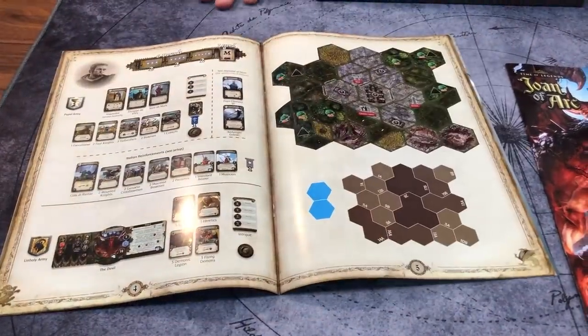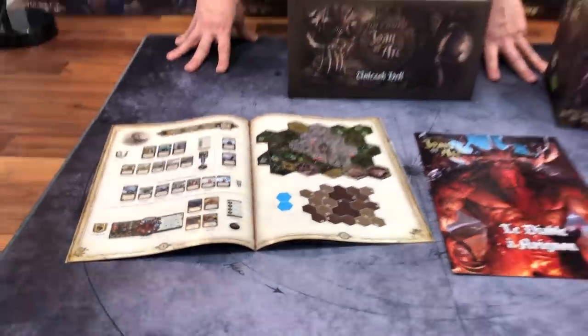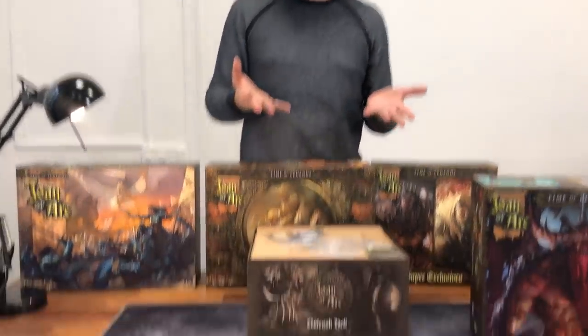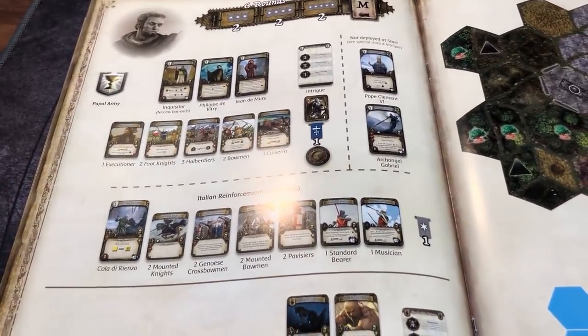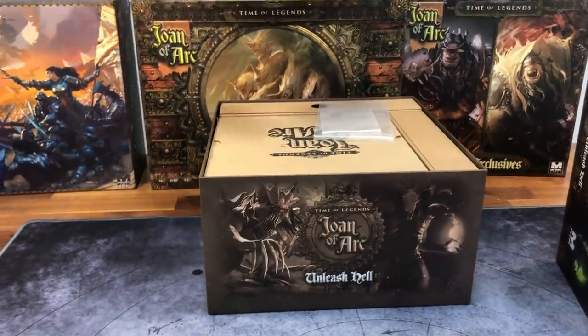It's one scenario, but you will also have an online scenario using the devil. You play against an AI — the devil will be controlled by an AI and several players. I think it's two or three players who will play against him. So this will be online. And of course you can use the devil not only in this scenario, but also in the mass battle mode that will be online very soon as well.